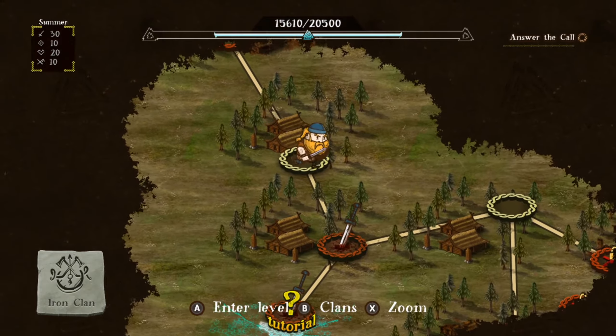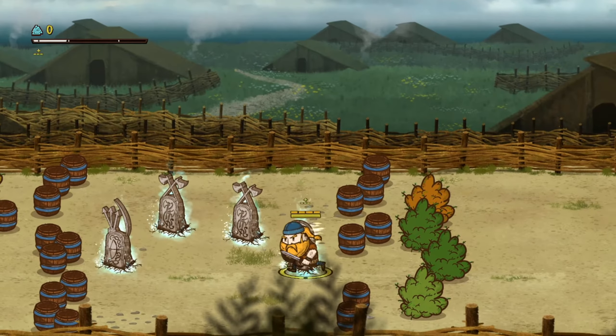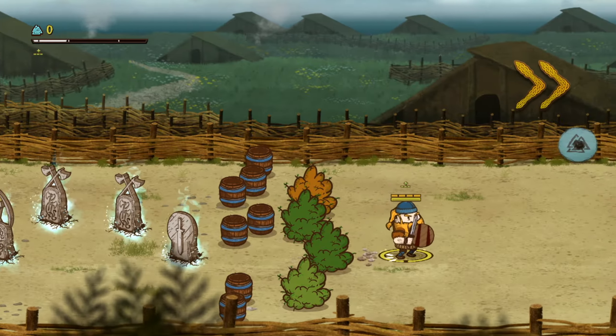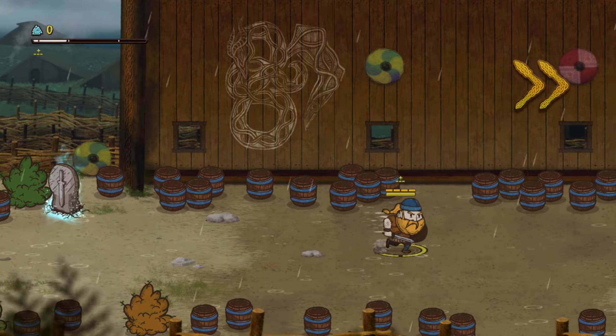Which level do we want to go? There's a lot more down to the bottom right — let's go down to the right. Here we go, let's jump in. Alright, we've just popped in. I'm pretty happy with the character we got. Let's go ahead and take out some enemies.